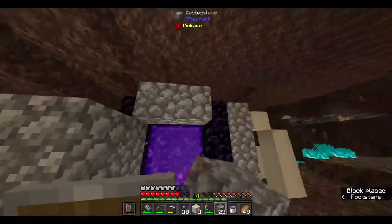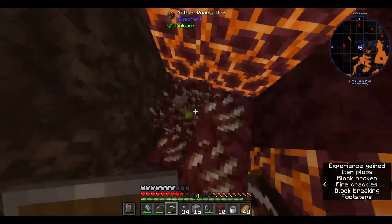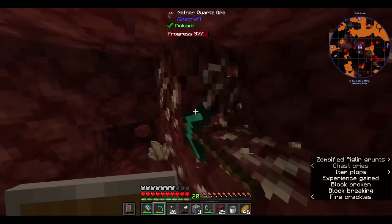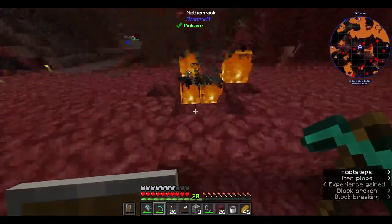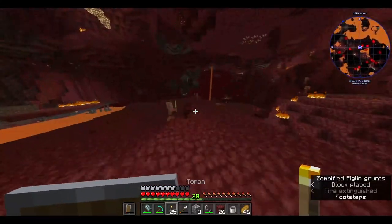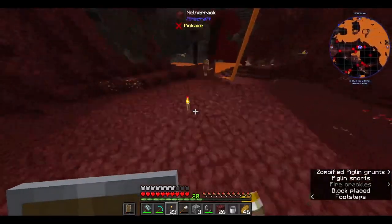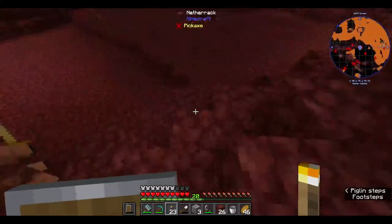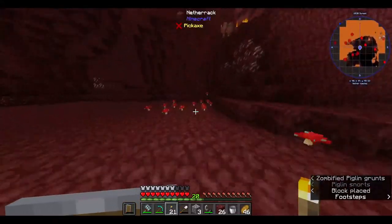After crossing into the Nether, I covered up my portal with cobblestone and made a little waypoint so that I wouldn't get lost while mining up all the quartz I was going to need for the next couple of builds. I need to grab a blaze, and once I have the resources I can grab the spawner. Speak of the devil — hello. That's actually super handy.